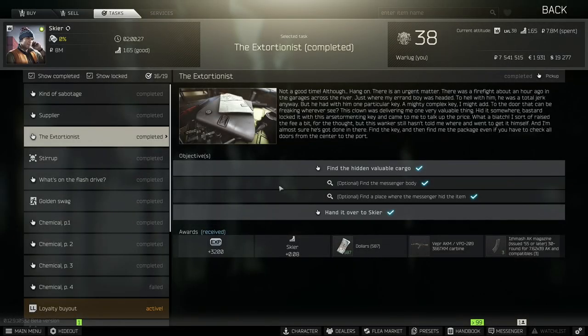Welcome back to the channel. Today I have another Tarkov task video — it's for Skier and the task is the Extortionist. For this task you're going to have to find the hidden valuable cargo and hand it over to Skier. You have two optional ways to help complete this quest: find the messenger body, and then find the place where the messenger hid the item.